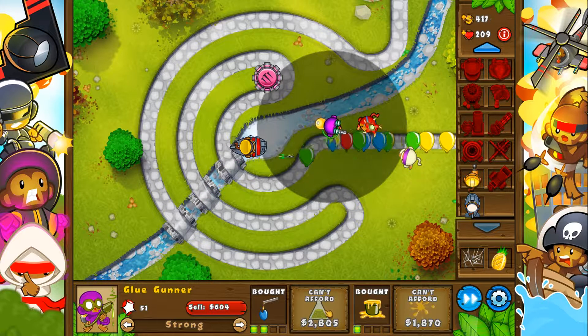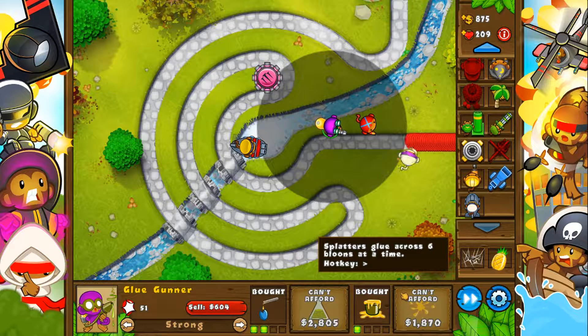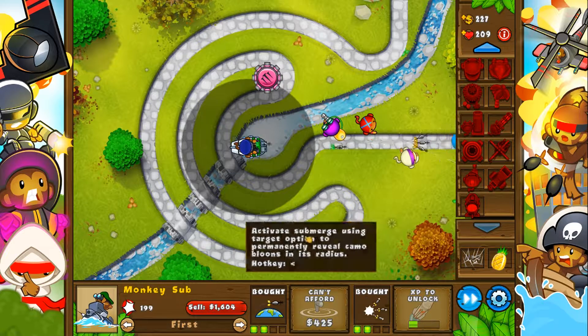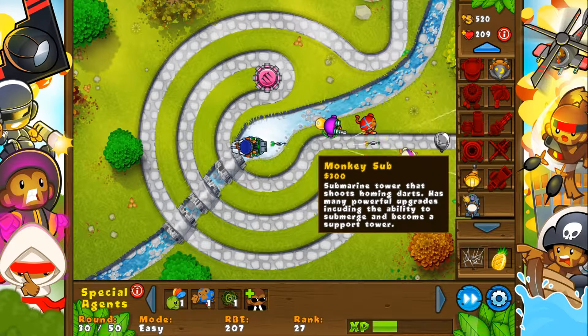He's popped 50 balloons. I need to get splatter glue — that's what I need. We're going to save up for splatter. Actually, we are going to get advanced intel, so now we should be okay and set for a while.